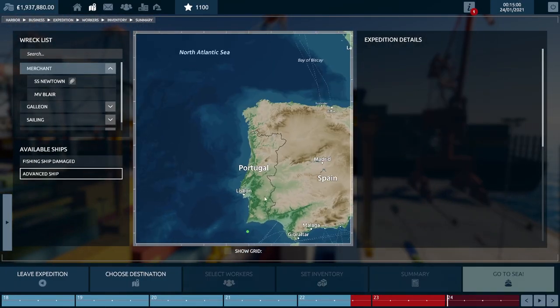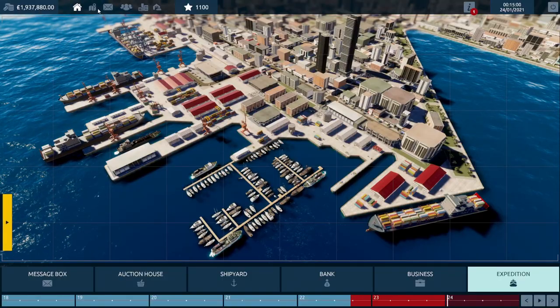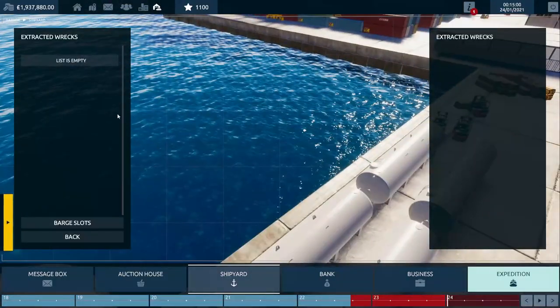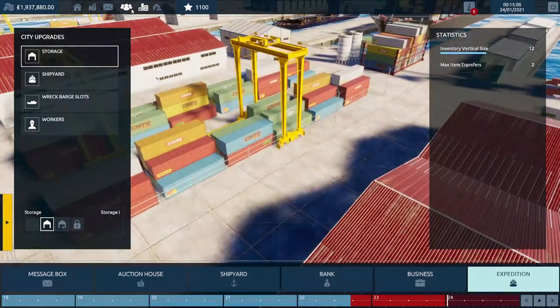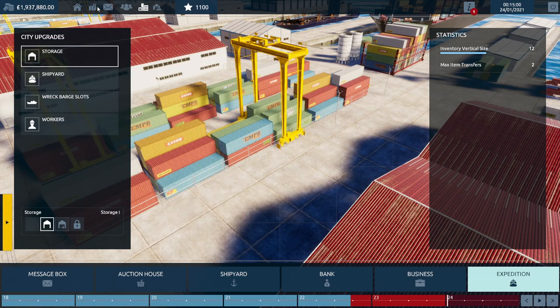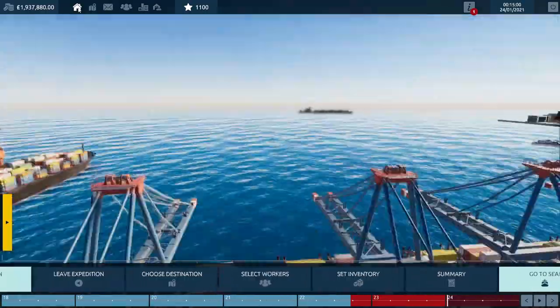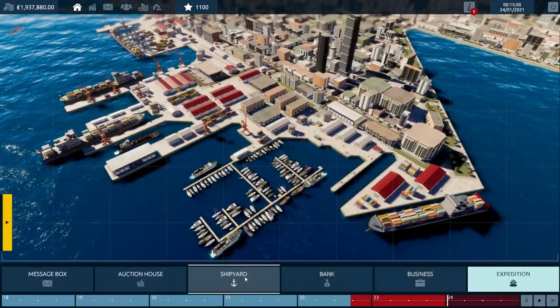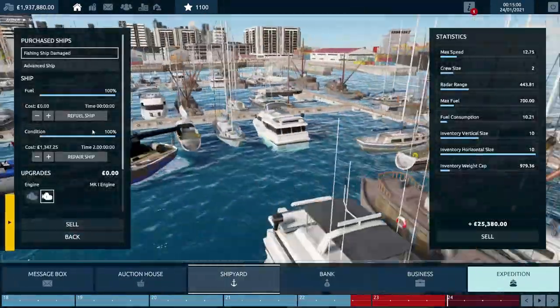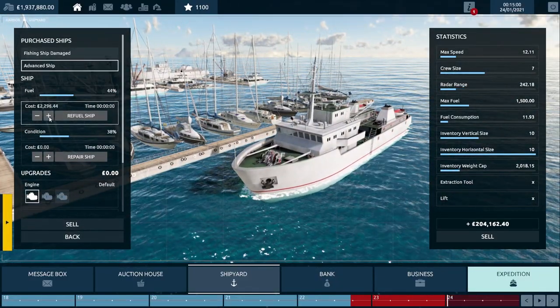They accepted it, and the reward went from £500,000 up to £1,250,000 — my single negotiation click added an extra £750,000. I tried it with multiple contracts, clicked right once every time, and they accepted it every single time. Rewards of £170,000 would jump to £400,000 — stupid, stupid amounts of extra money.